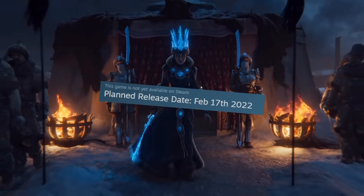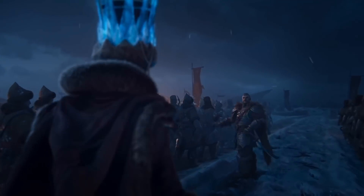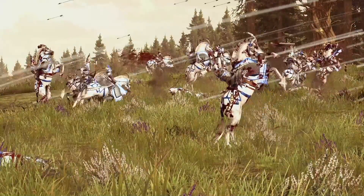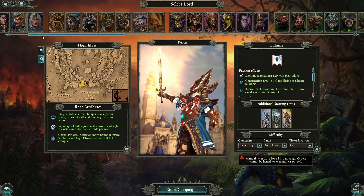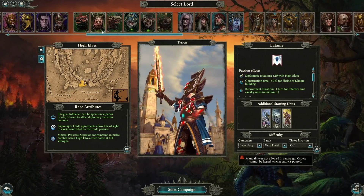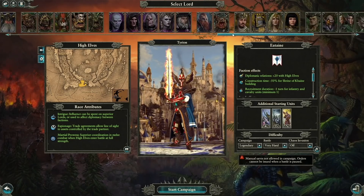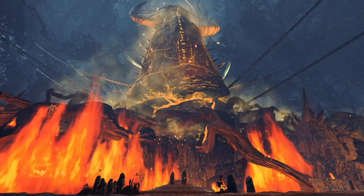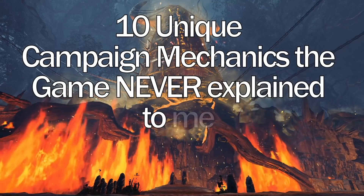With Warhammer 3 still two months away, the only logical thing to do is to get good at Warhammer 2. I'm expecting most of this advice to carry over into Warhammer 3 anyway, so take notes. Since every faction plays like a different game, I decided to stick with general tips that apply to the entire game. All of these mechanics come from the vanilla game and may not apply to overhauls like SFO. Here's a quick list of 10 unique campaign mechanics the game never explained to me.